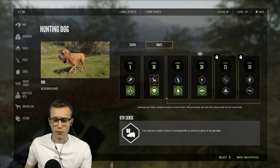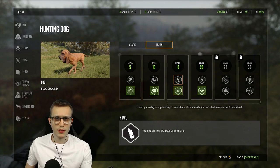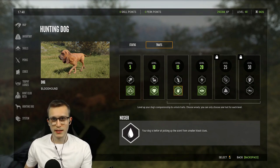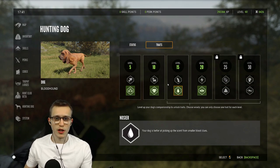At level 15 you can either unlock 'Howl' or 'Nosy'. With Howl, your dog will howl like a wolf on command - I'm not too sure if it will actually attract wolves or if it's just for fun, but I'll definitely get a dog that can do that in the live game. The other Nosy variant means your dog is better at picking up scent from smaller blood clues - basically if you get a flesh hit or hit them in the leg, he'll be able to pick up those tracks quicker.